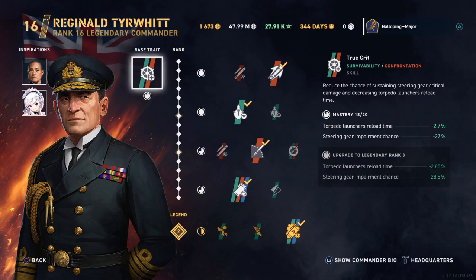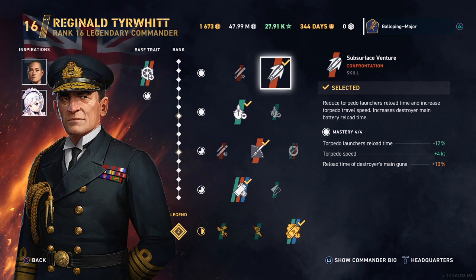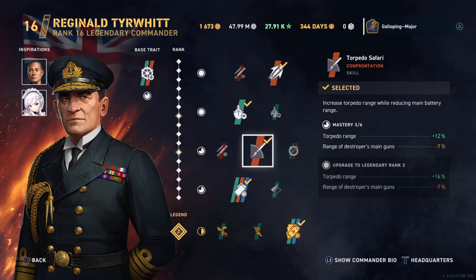His base trait isn't magic or anything special. For the first level ability I've gone for the Subsurface Venturer — the torpedo reload time and speed improvement is quite nice without having to take the negative on the destroyer's main guns. The second ability you kind of have to go for Look At Me Now to get that sea detectability range reduction, which is very nice for these light cruisers because they already have a very small detectability. For the third ability, I think Torpedo Safari is the better choice.